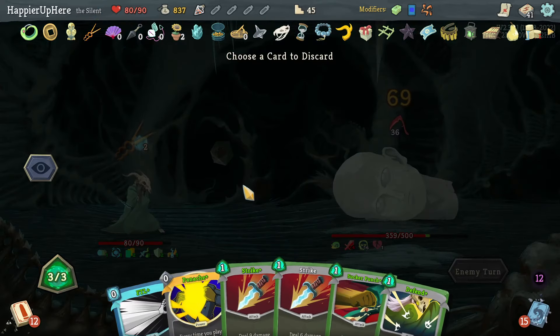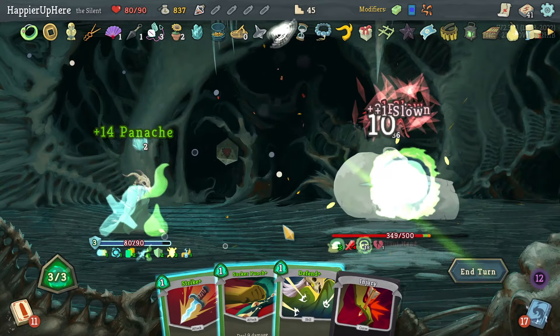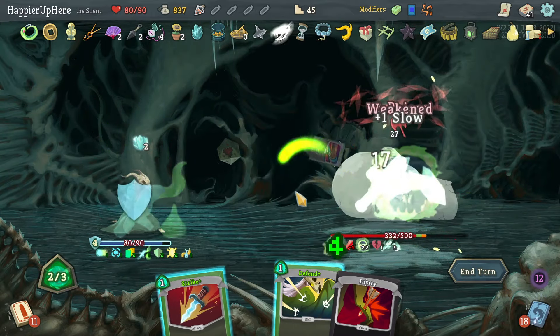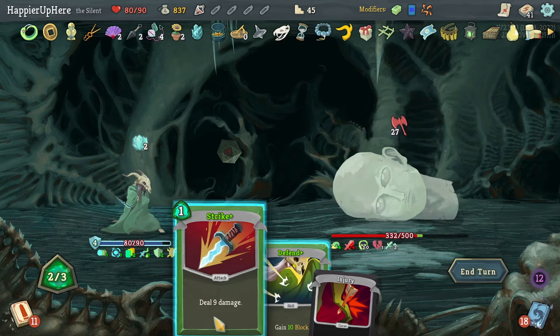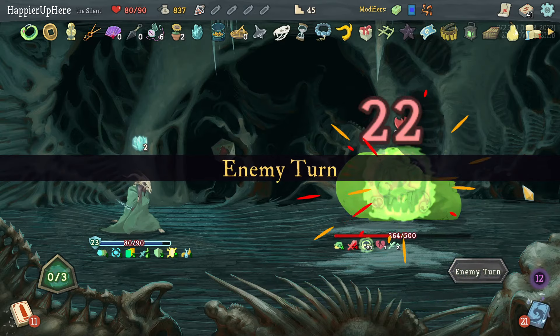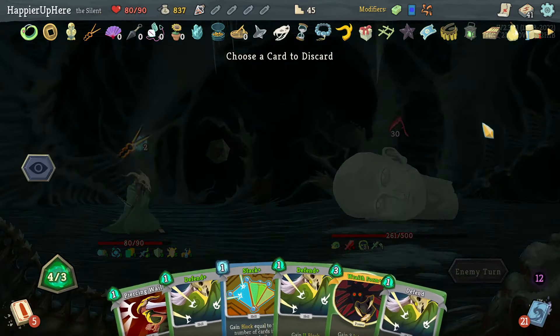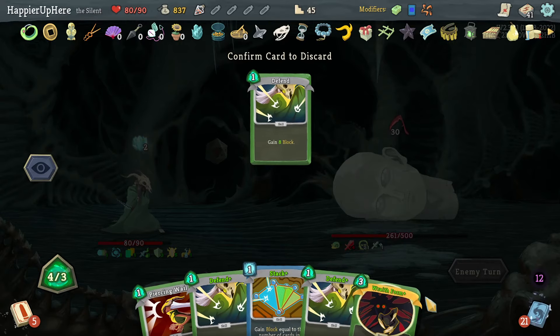36 incoming — get rid of the Strike. Panache, FTL — I probably shouldn't have played that twice. Sucker Punch — I think here I have to lose my perfect. Although if I had double played the Defend that would have been enough. Fine — I lose a Buffer here. 30 incoming — I think there's a right turn to do Wraith Form.